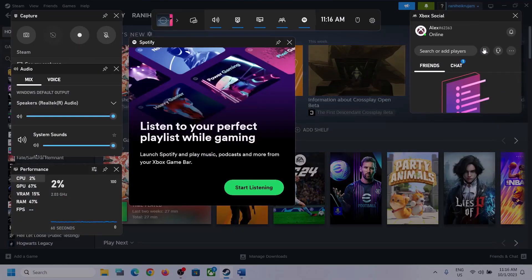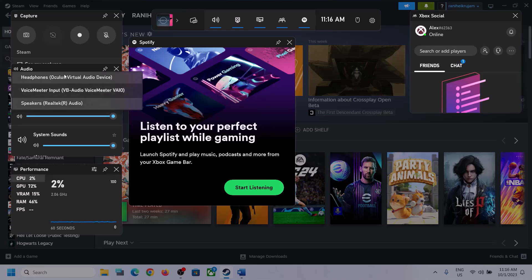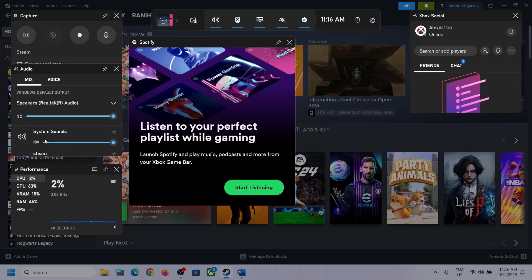Press Windows plus G to open the Xbox Game Bar. On the top you can see a speaker icon — click on it. You will see an Audio section where you can select the right audio device. Click on the down arrow and make sure you select the speaker you want to use.